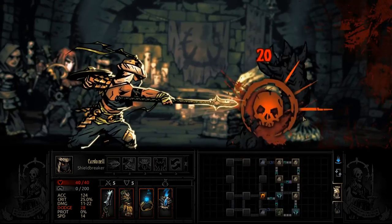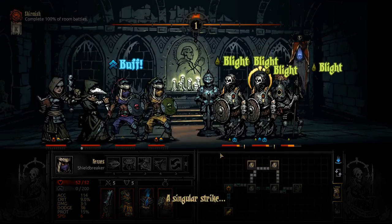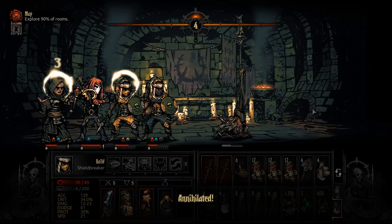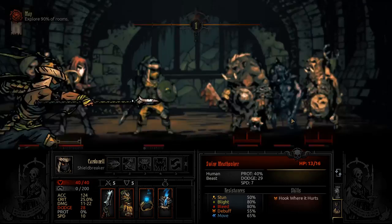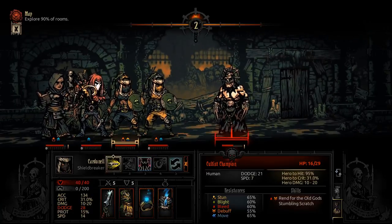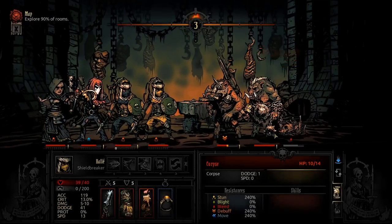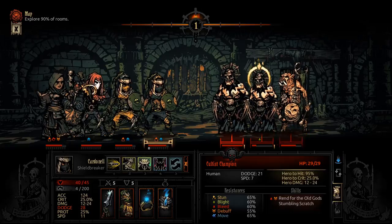She's definitely a strong character and fits in almost any party because her row versatility is excellent. However, she bounces around a lot, so make sure the people you put her with can still function when she starts moving between positions one and two. A somewhat famous example is the Hellion - she cannot really use Iron Swan or Blood Rage from position two, and if both of those are unavailable you've reduced half her skill diversity. You can still pair them, using abilities like Breakthrough and Pierce, but it's something to be aware of.